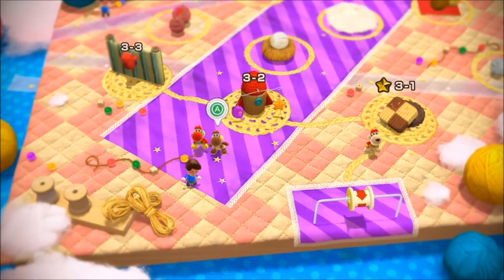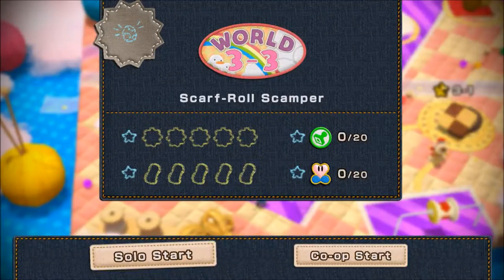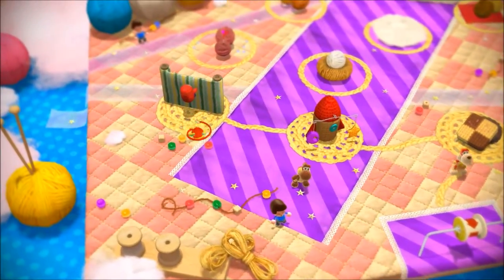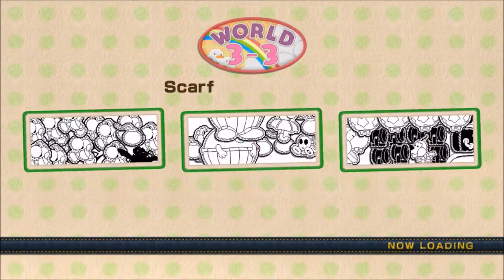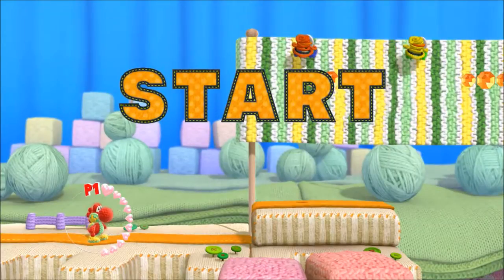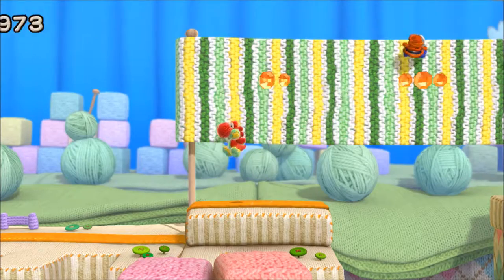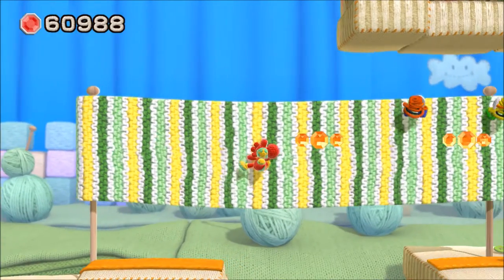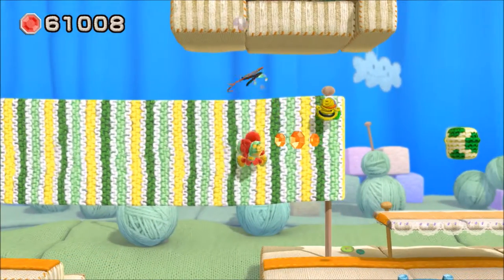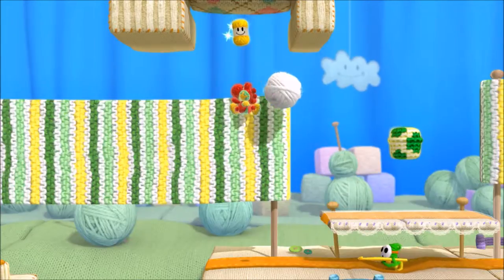Let's switch to our playtime Yoshi and head into 3-3, which is Scarf Roll Scamper. So that's what those things the Shy Guy is in — Scarf Roll. Okay, that's a lot of Burts, a lot of Yoshis, and I think those were Bullet Bill cannons. If you jump up in front of this Scarf Stuff and press up, you will begin to climb on it. And you can still do the tongue while you are climbing on the Scarf Rolls.